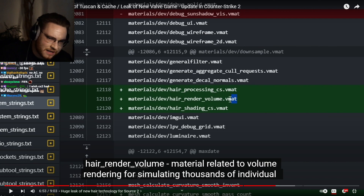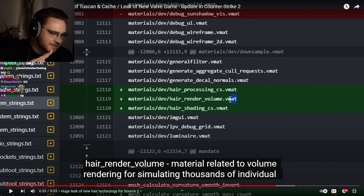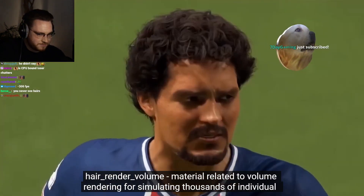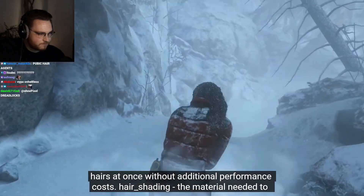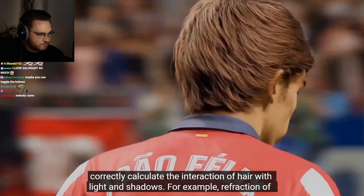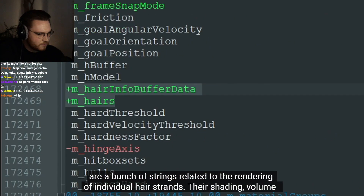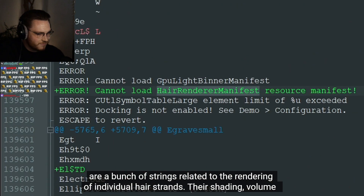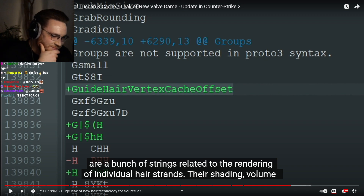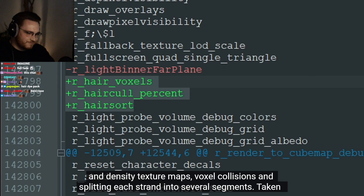Don't like 90% of the agents have a fucking helmet on? Agent K with a low taper fade. Hair render, hair volume, hair shading — ponytail to the roof. The volume material is related to volume rendering for simulating thousands of individual hairs at once without additional performance costs. The hair shading material correctly calculates the interaction of hair with light and shadows — for example, refraction of light, soft scattering through thin hair, or natural shine from the sun.